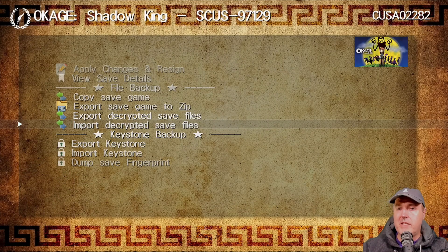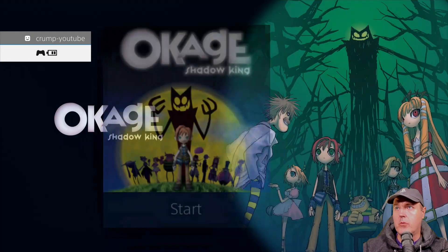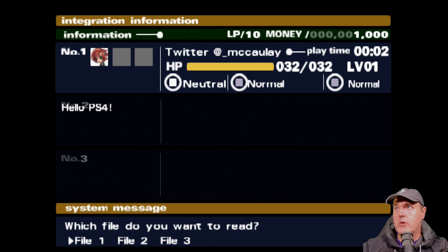Now we can go ahead and load up Okage Shadow King. I'm going to go right here and press Start again. We're going to restore a game, and there you go — it says Hello PS4. And there is his Twitter information.